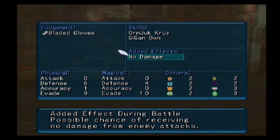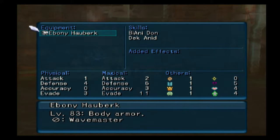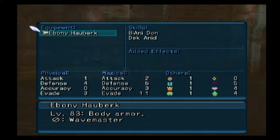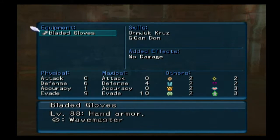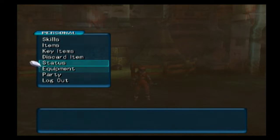I turned in cooked vials and a couple other things to some other folks. Bladed Gloves are pretty cool - every now and then I have a chance of just not taking damage when I get attacked. The Ebony Hauberk and basically all my gear is around level 80-ish, which is about a 10-level upgrade - that's kind of what I was shooting for. There is some level 90 gear but it's prohibitively expensive, like needing 12 cooked vials and nine pure waters.